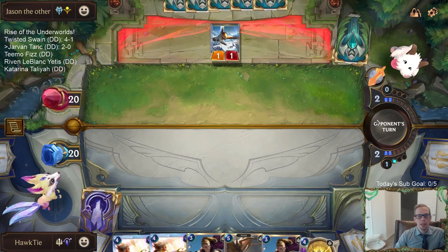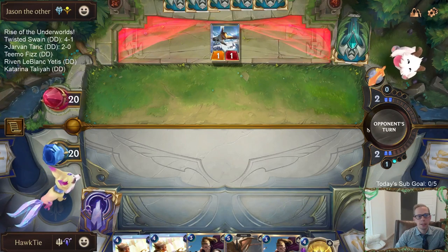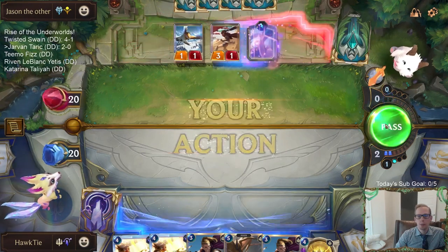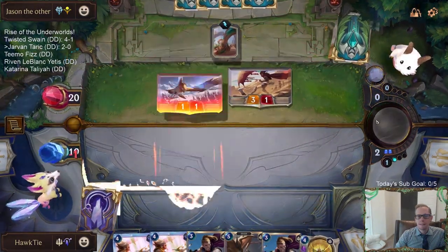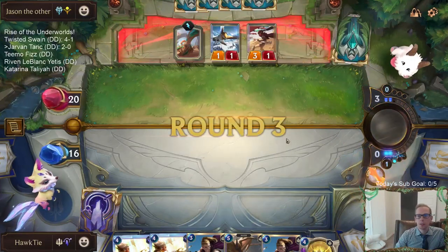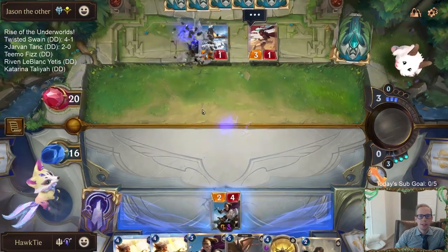I've come around on not playing any of the predict cards. I've come around on basically treating Lurk like Allegiance is the way to go, where you only have five or maybe six max non-Lurk cards in your deck. You never want to miss Allegiance, never want to miss your Lurk - I think that's the way to go.